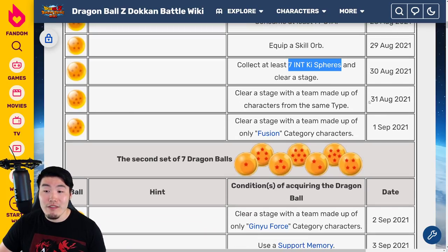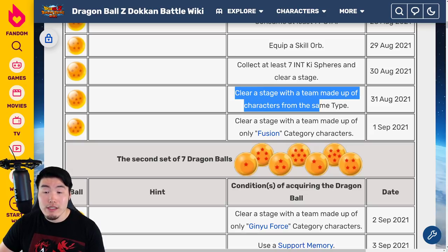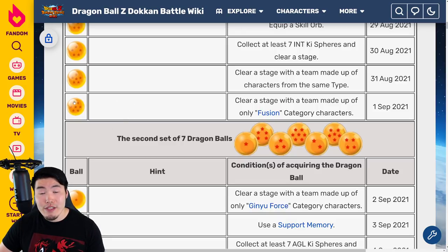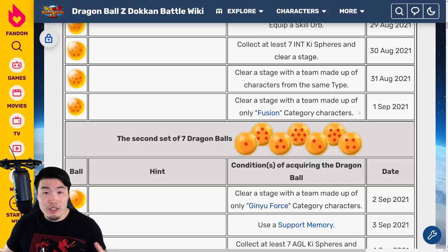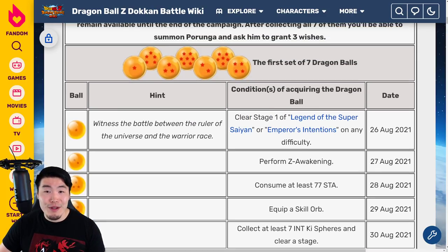For the six star Dragon Ball, available on August 31st 2021, clear a stage with a team made up of characters from the same type — a mono team, all INT, all PHY, all STR, whatever you want to do — and clear any stage to get the six star ball. Finally, for the seven star Dragon Ball of the first set, available on September 1st 2021, you have to clear a stage with a team made up of only Fusion category characters. Build an all Fusion category team, maybe led by Gogeta or whoever else you have as a leader, clear any stage, and you will have completed the first set of Purunga Dragon Balls.